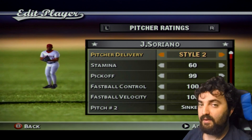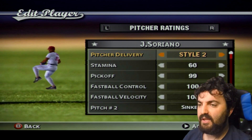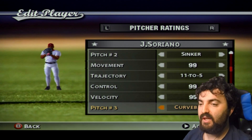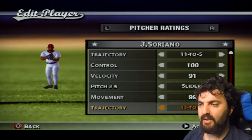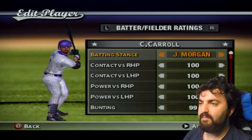Jose Soriano is a relief pitcher for the Angels — he hasn't debuted in my series yet either. He throws serious gas, so be careful with him. He has a fastball, sinker, curveball, splitter, and slider — a lot of pitches for a reliever. He was a starter before but he's a reliever right now.